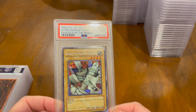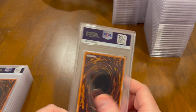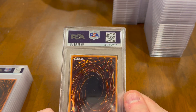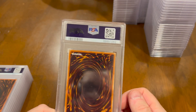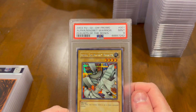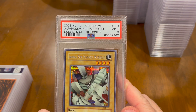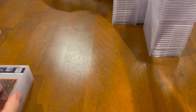The card stock on these is really nice. There's all this stuff on the case, and a scratch on the case — all that was on the case. So Alpha, Beta, and Gamma, and also the Roses — two 10s and a 9 — and the box if you want it.